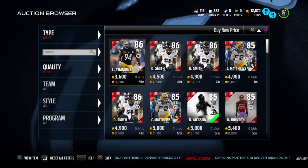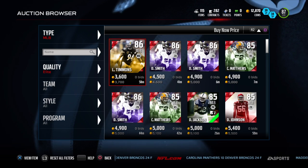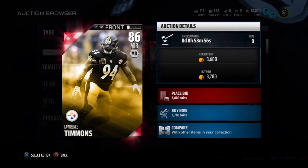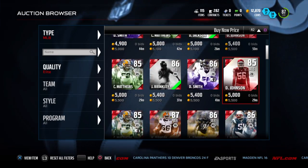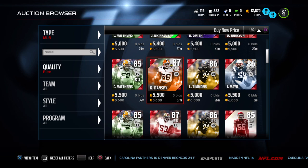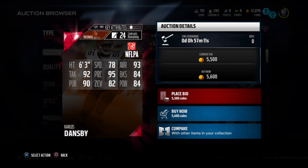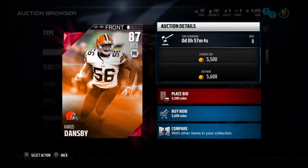Here are some cheap middle linebackers. Lawrence Timmons — I don't honestly suggest getting him, just because of his speed. 78 speed is not very good for a middle linebacker. But Kyler Stansby is very good. He is slow too, but those other stats make up for it. He's currently my starter as well.